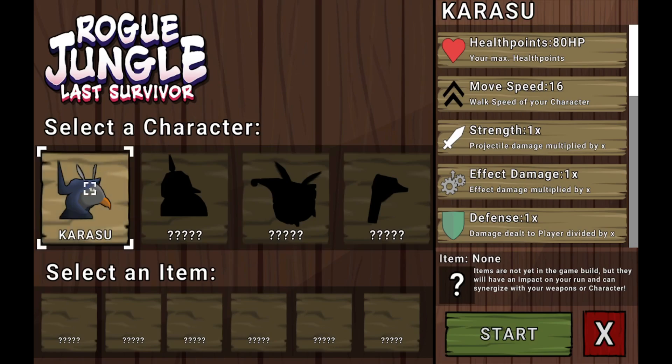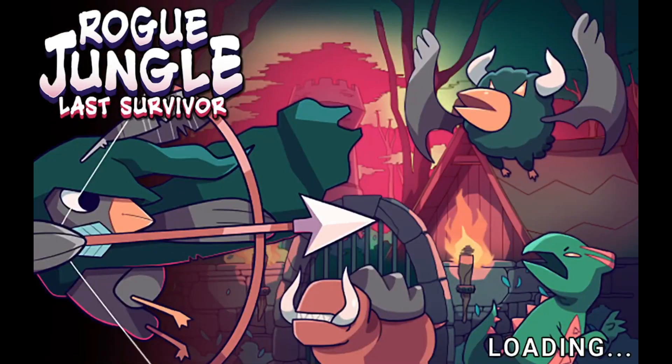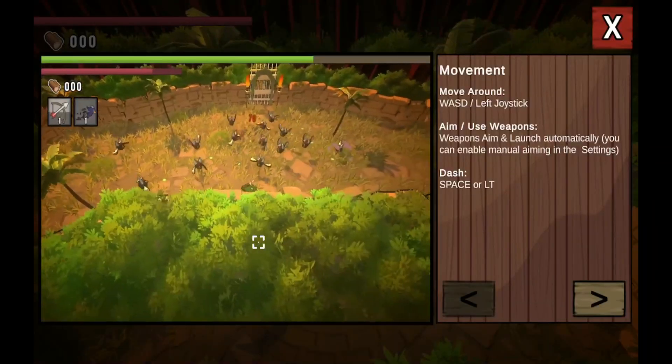We've got Karasu here — I guess that's the only character, obviously he's a blank slate. We have no items available yet. Health points — oh this is just stats for this character, okay. We haven't selected an item because we can't. Let's just jump in. I do like the art style there.